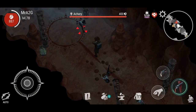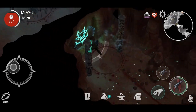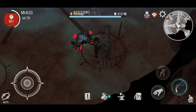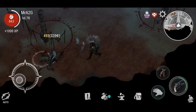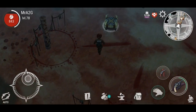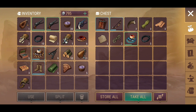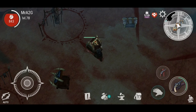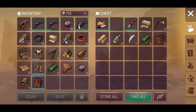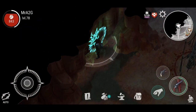You do get criticals sometimes, but not all the time, so there's got to be some percentage to it. Boss fella — hello! He hit me once, but I'm taking him out nice and easy. Got this chest. I'll grab that, leave that, and grab what's in here — this one actually opens faster than the one next to it, which I don't understand.